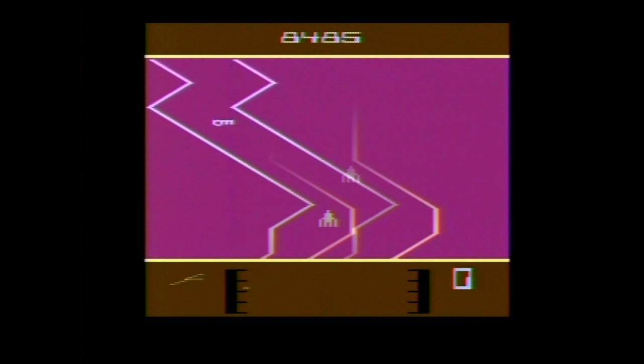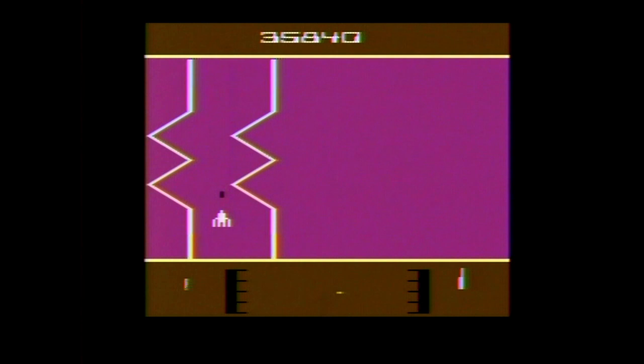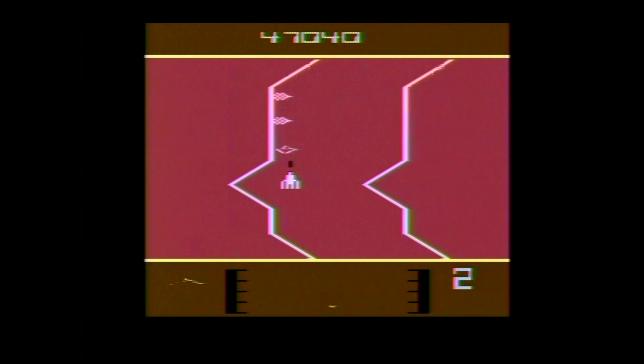Fantastic Voyage is comprised of several sections. Throughout the sections you could sometimes find enzymes that kind of look like keys — if you shoot one, your patient regains health. If you touch an artery wall, a tiny antibody will be released; if you let this pass you, it will weaken the patient.